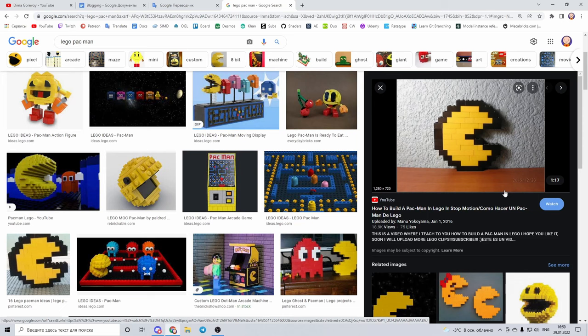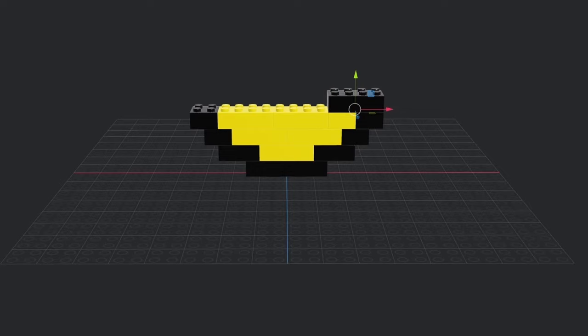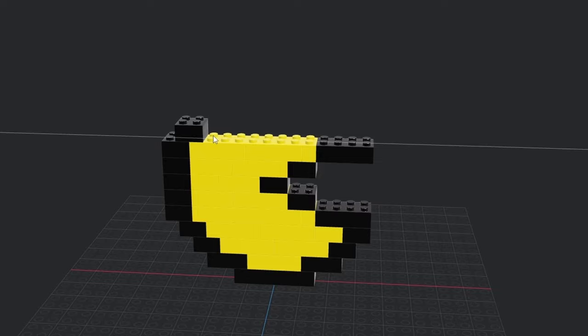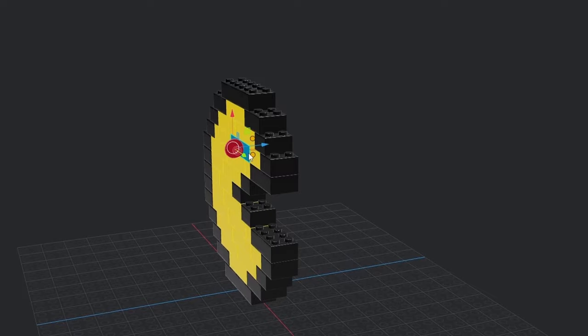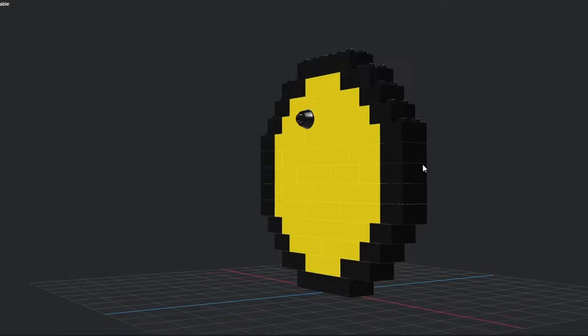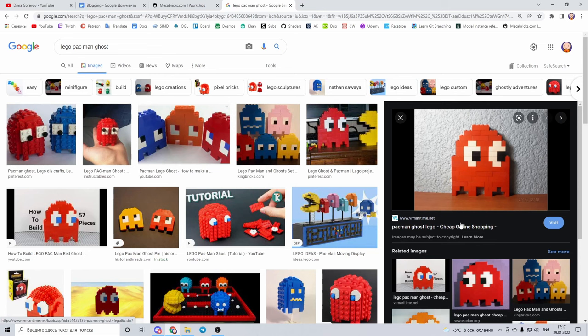I tried searching through many ideas of Lego Pac-Man, but this one was the best I found, so I started modeling him. Then I made a duplicate of this model and changed it just a bit to have a closed mouth. By continuously swapping these two models, I implemented Pac-Man's famous gobbling animation. It looks just about right, I think.